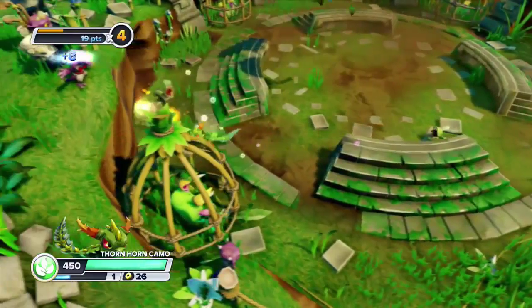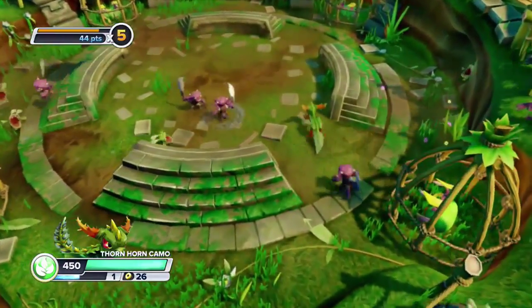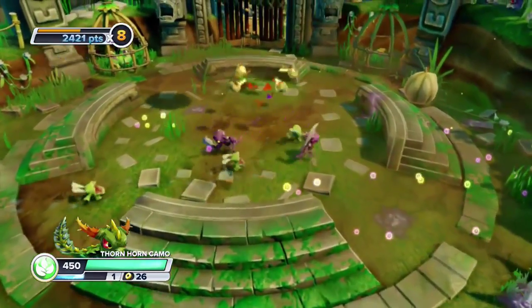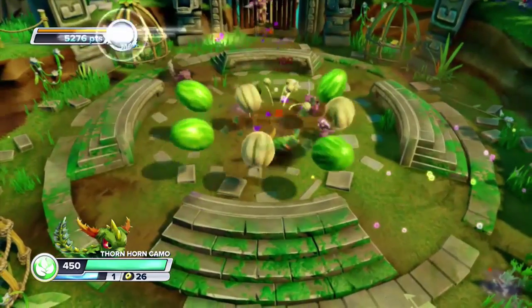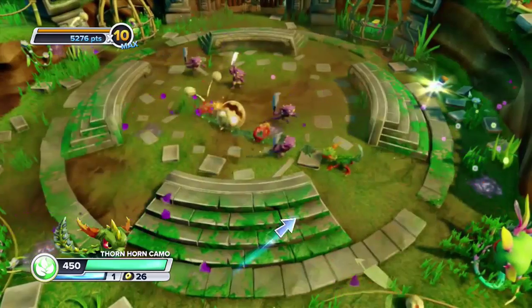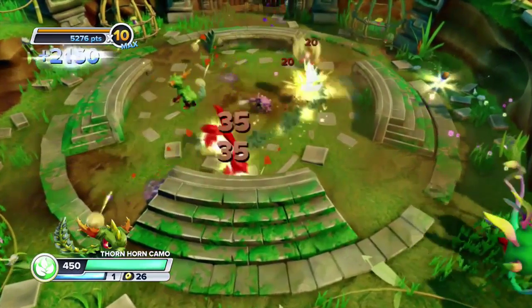My fifth most favorite Skylander from Skylanders Swap Force would have to be Thornhorn Camo. Thornhorn Camo was a huge improvement on his earlier version, the Series 1 Camo from Spyro's Adventure. The Series 2 Thornhorn Camo was very powerful — he had his little pumpkin upgrade, and unlike the watermelon, he went to a pumpkin which was much more powerful. Now let's go to number four.